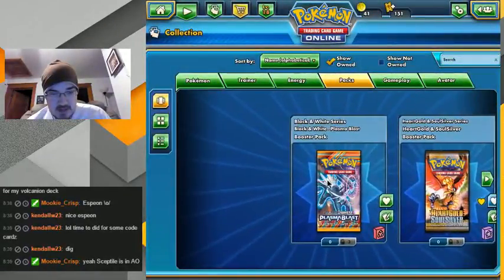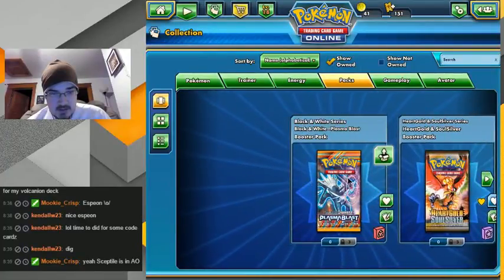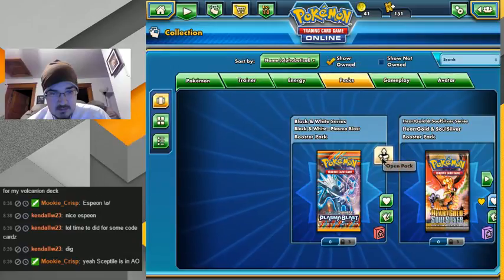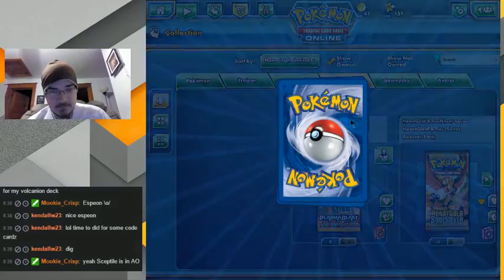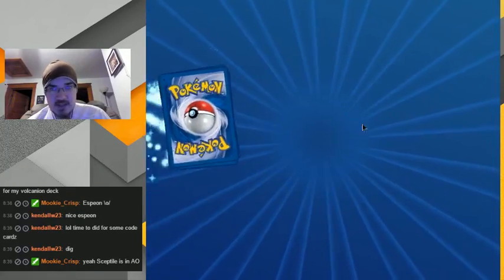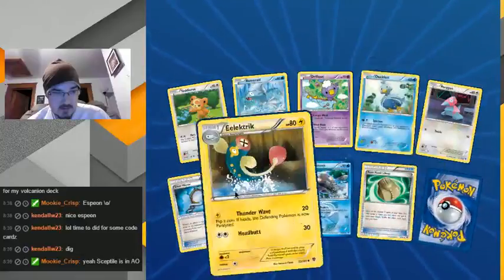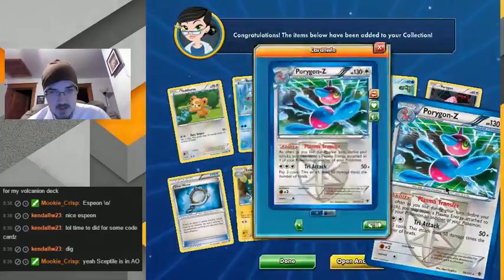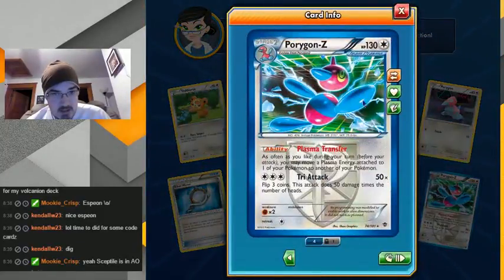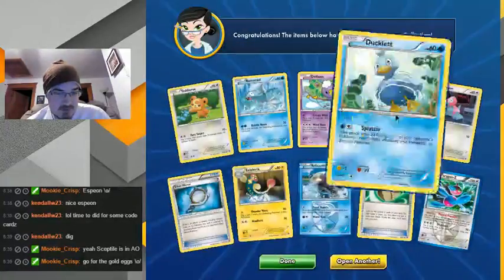We got three Plasma, three Heart Gold Soul Silver, and then Unleashed. Haven't opened one of these in a long time. Silver Mirror — nice. And poor Junk Arms — not bad trade material, traded it for some decent cards before. I still need the Gold eggs.